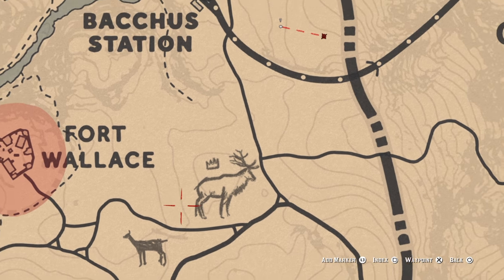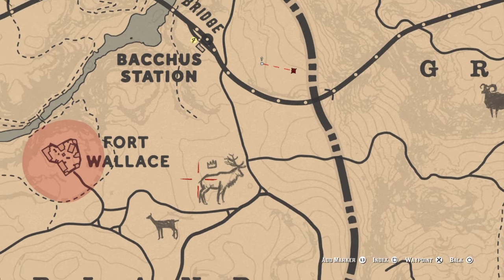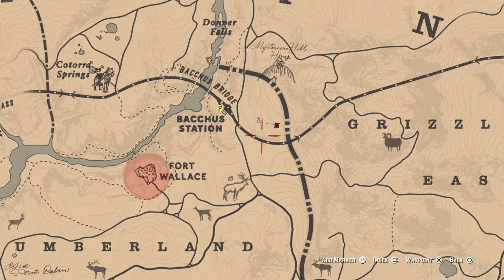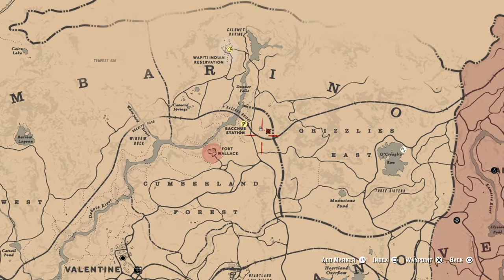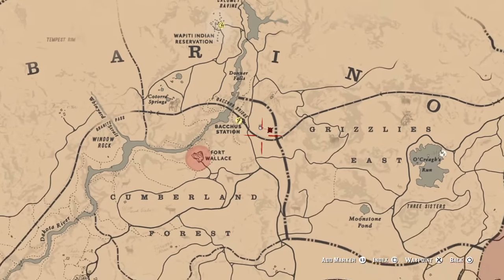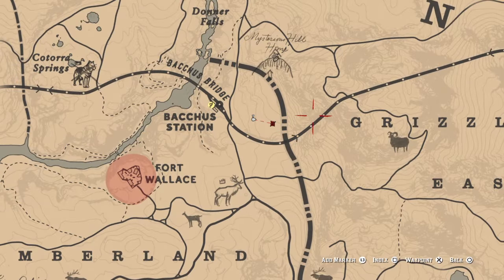So what you're going to want to do is ignore where this drone is and you're going to head up to the north and to the east. You can see where I am just near Bacchus Station. The elk can spawn pretty much anywhere in this sort of area here. So if you hunt around this circle you'll find your clue.